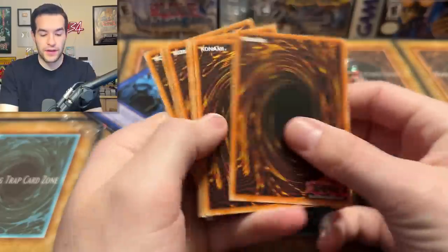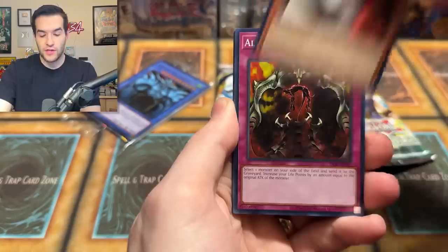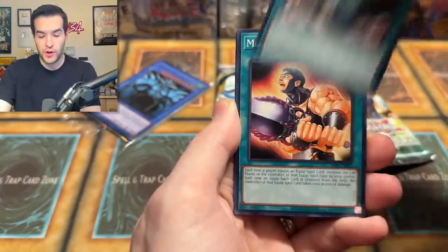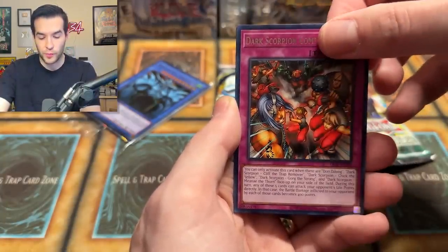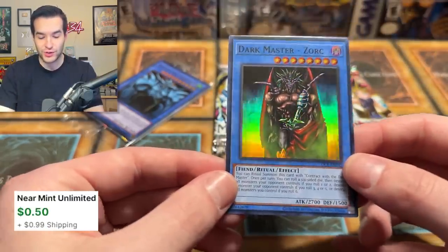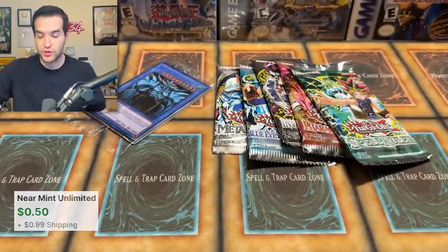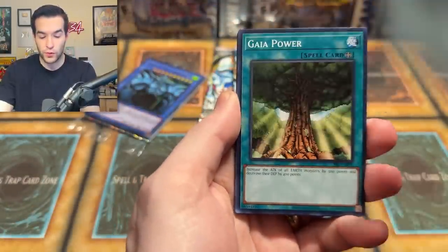Three boxes to go — let's see what we can get. Will it be epic, will it be awesome? We have Dark Scorpion, the Gakugire Panda, Ultra for Tribute, Falling Down, Morale Boost, Dark Scorpion Combination, and Dark Master Zork — Super Rare! Another super. We have two supers and one ultra so far. Not terrible, not great at the same time. We're really looking for a Secret Rare from these old school reprints.